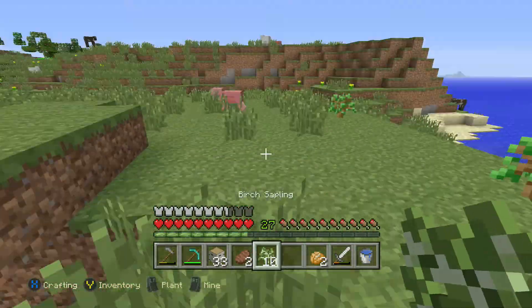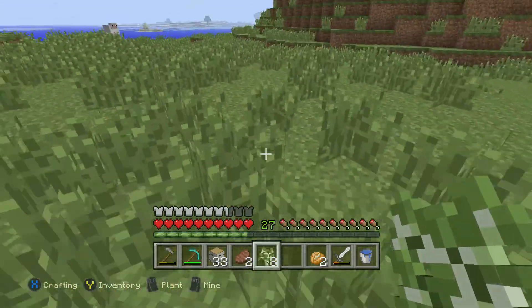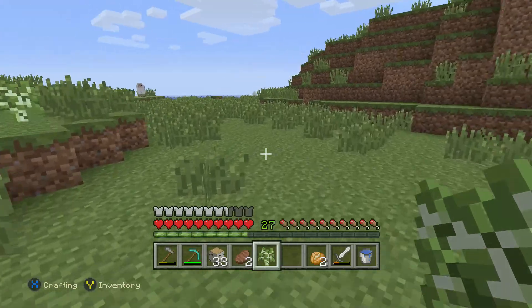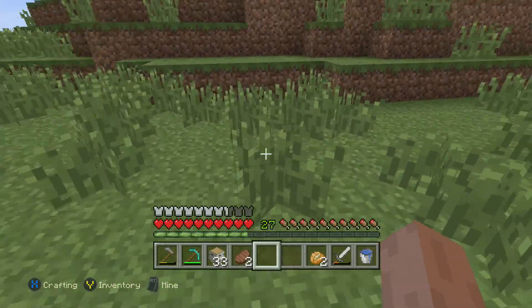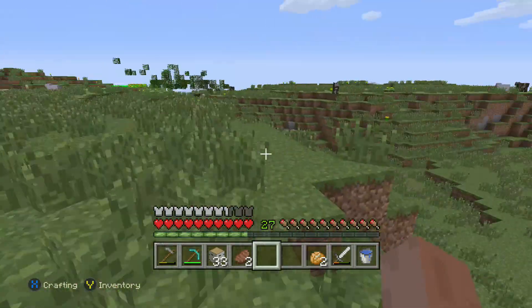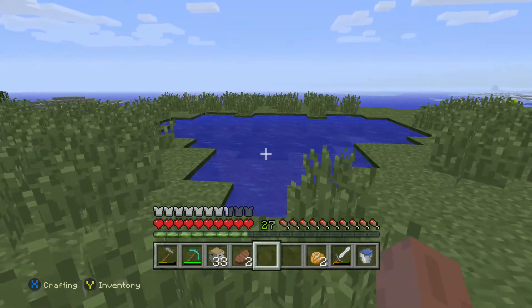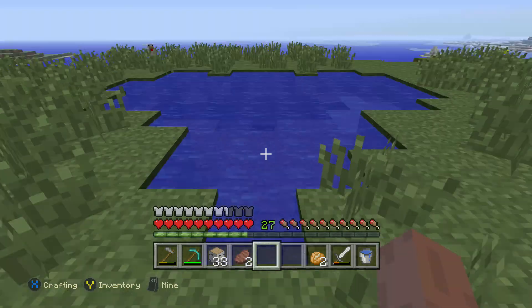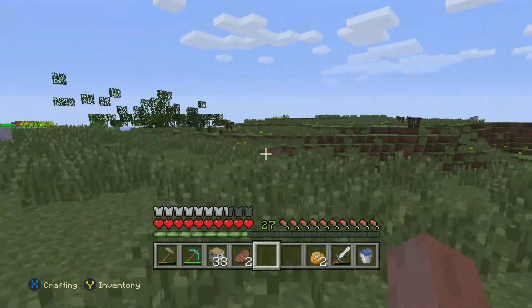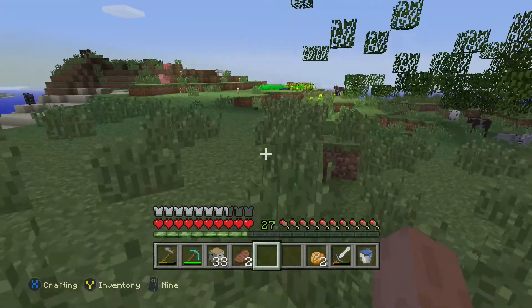Of course, I got more oak than I do birch, so put the birch towards over here more. Honestly, I thought we would have more than that. I mean, that's gonna be a lot for sure. We got a nice little... it's a heart. Oh, this island was meant for me — even put a heart on it.